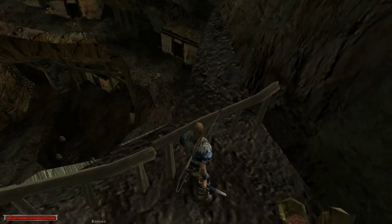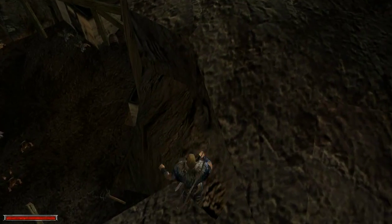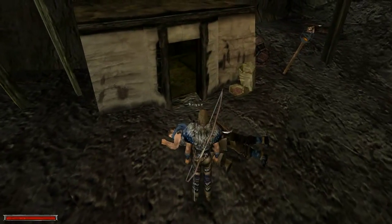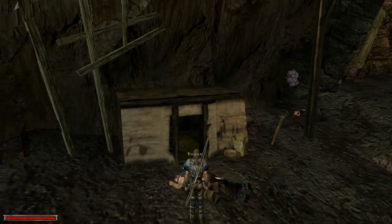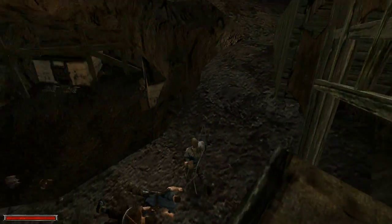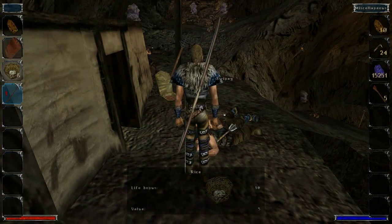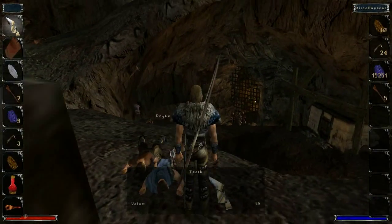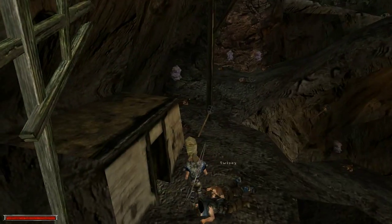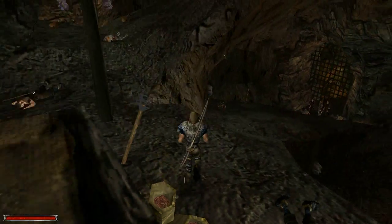Absolutely useless. Let's jump. There are two, three... Whoa. I don't want to do that again. Mouse was stuck again. Wonderful. Oh, more lockpicks - I like that. Anything in here? There's a bed, nothing else.